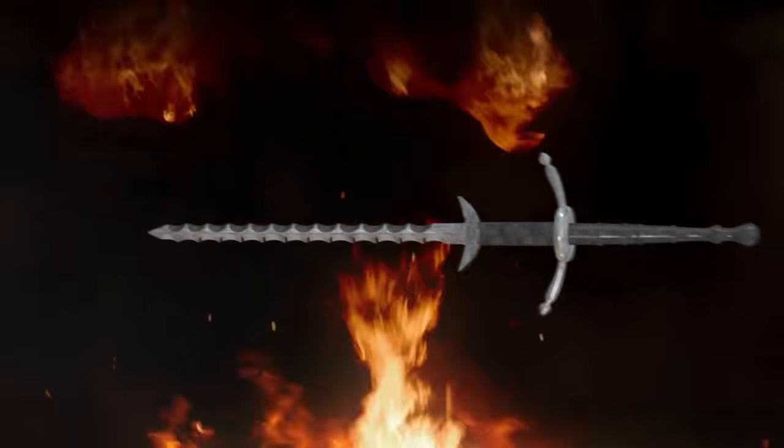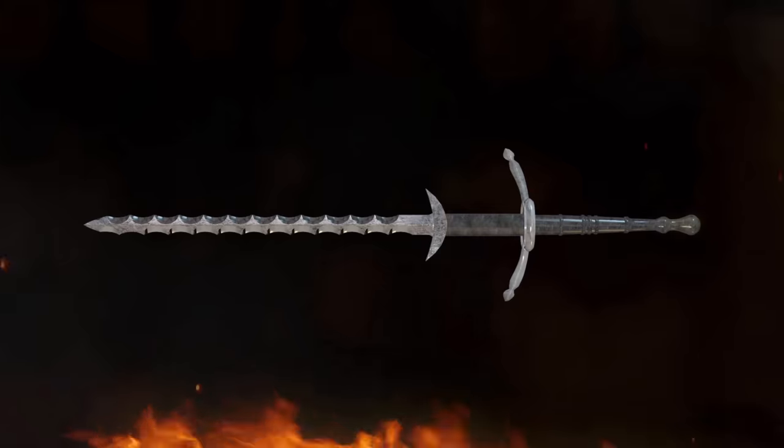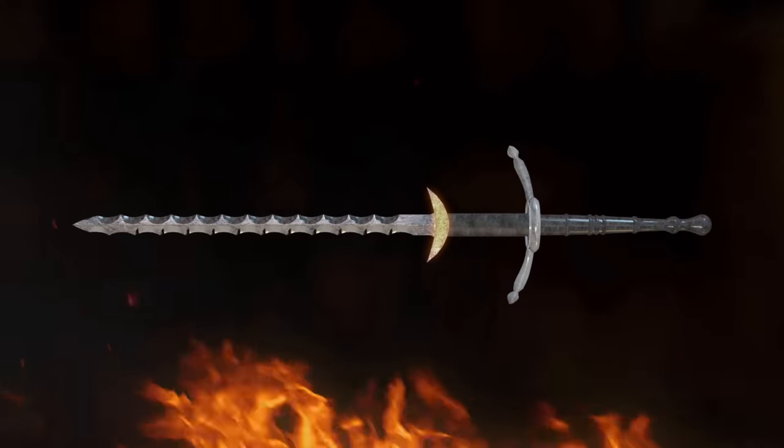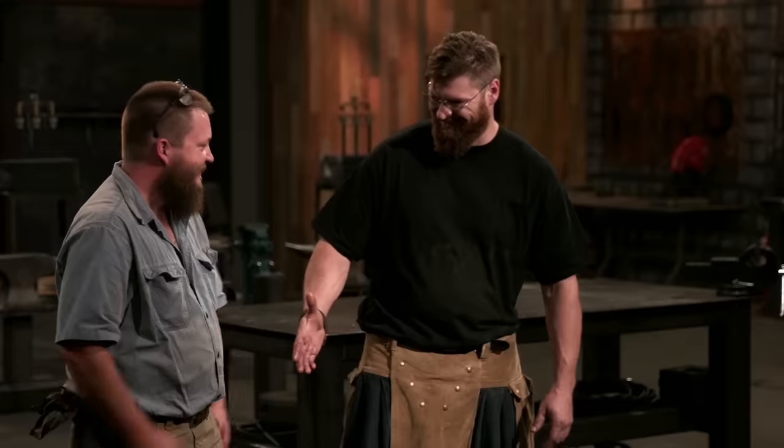Your blade must have a double-edged flambeerish blade, guard, ricasso, pummel, and two lugs. You will have five days at your home forge to complete this challenge. At the end of those five days, you will return and present your weapons to our panel of expert judges. Only after they submitted them to a series of brutal tests will they declare one of you the champion. Good luck, bladesmiths. We'll see you in five days.